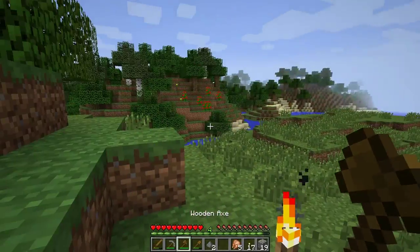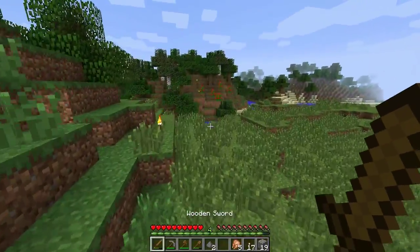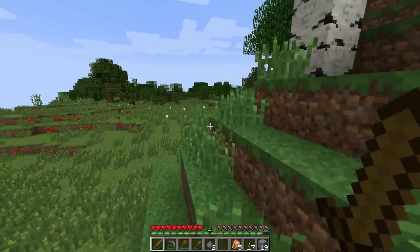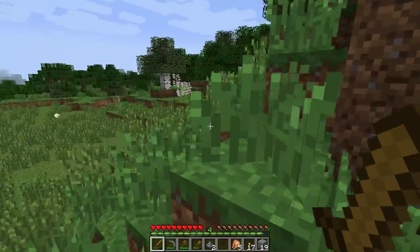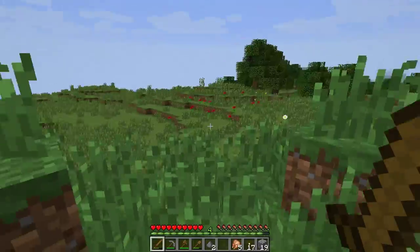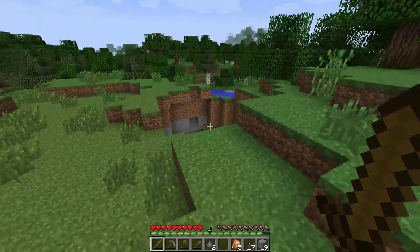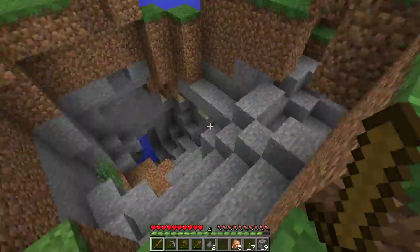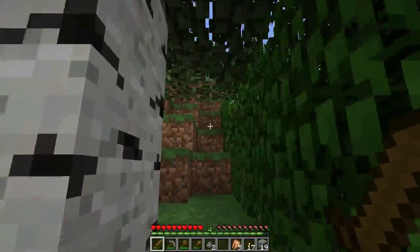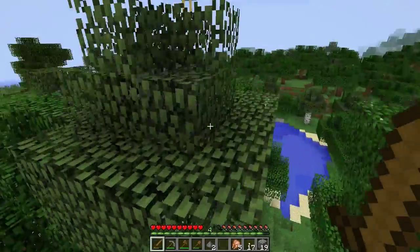There are a few things you're going to want to do. If you haven't found a cave yet, search for one. They're common to come across, though there are areas where you won't find one easily. We just found one right next to where I built my hobbit hole. Here's another one — as the name Minecraft implies, you're going to need to mine a lot. I'm also going to hunt some food while we're out here.